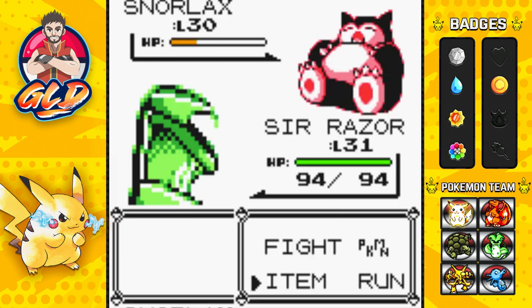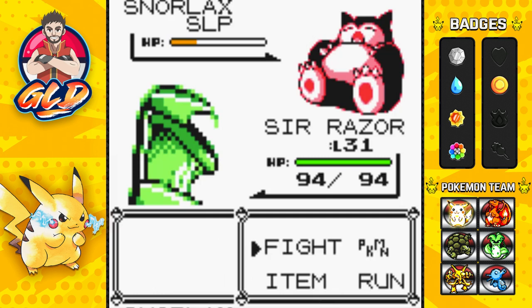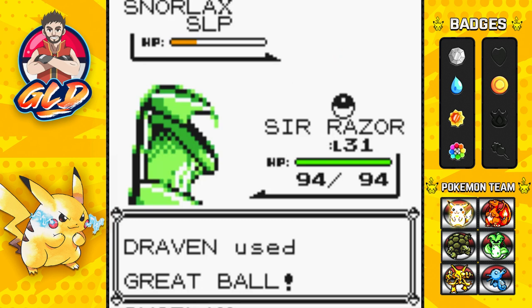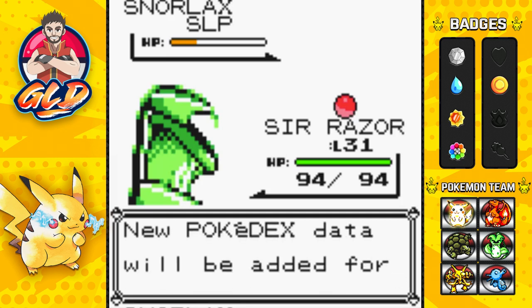Let's put it to sleep again because it might want to use Rest and recover. We need to take care of that before throwing a Great Ball. One, two, and three — there it is, throwing out the peace sign! We got ourselves a Snorlax!